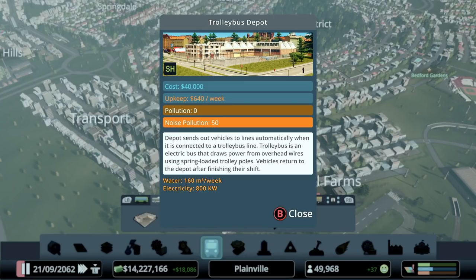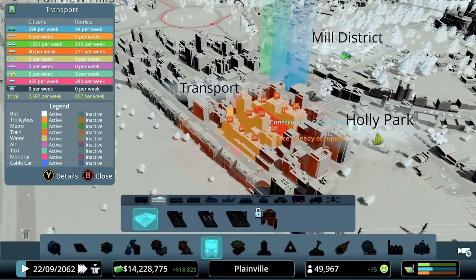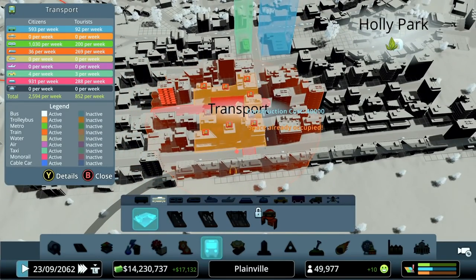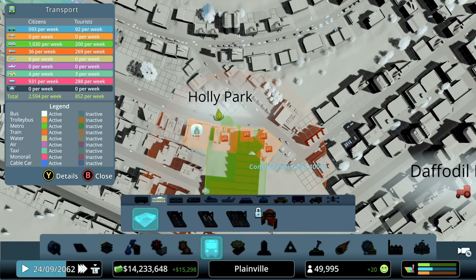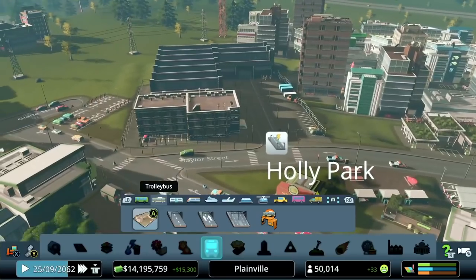The next thing I want to cover is a new form of mass transit. It's similar to another one we haven't talked about yet — part of the Snowfall DLC is trams, and this is trolley buses. They work very similarly. Just like with buses, we need a depot somewhere. This one is kind of a big one, and it also needs to be hooked up to roads that have trolley bus wires. I want to hook it into this little loop — that works, let's do this.